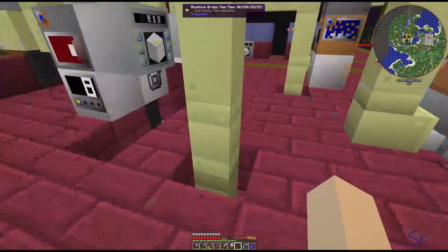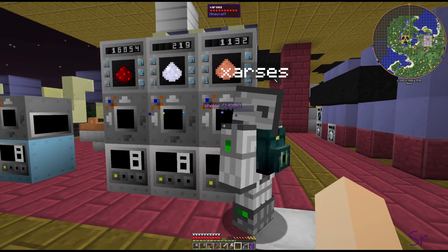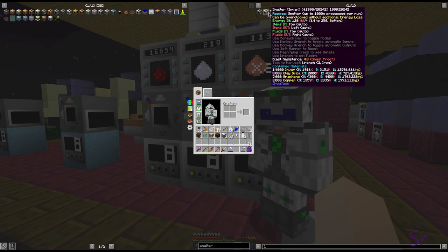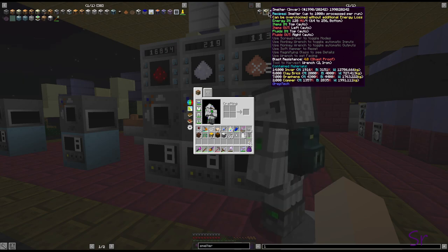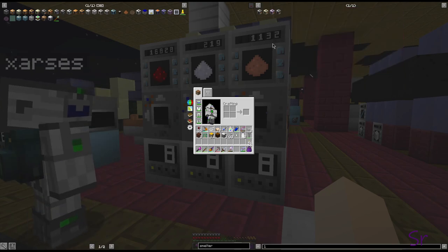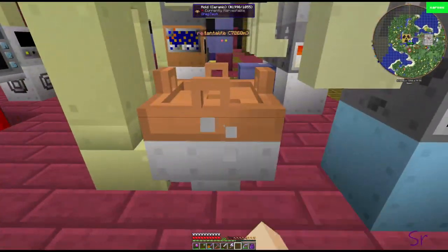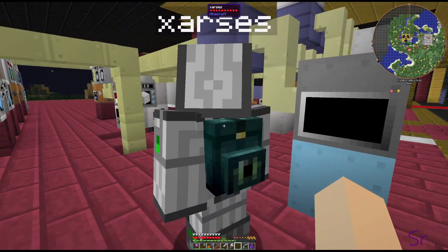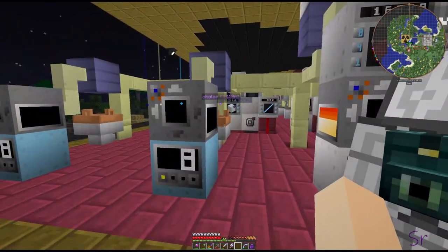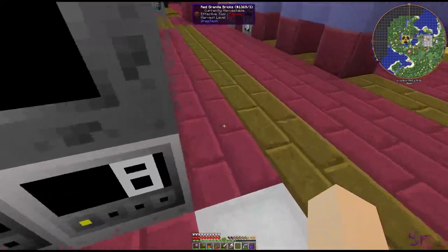Going down, there are some wires meaning something's downstairs. Before we go look at that — the smelters don't have to deal with overclocking, so you could have upgraded these to titanium or tungsten carbide and they'd have gone faster. You'd also have needed to put thermoelectric coolers on the molds, but you probably still would have needed three molds. There might be a better way but it's more interesting this way.